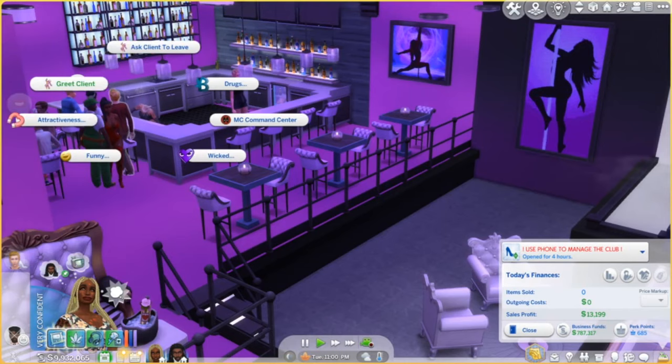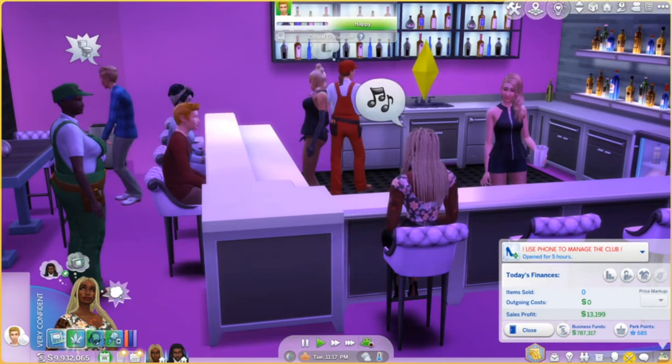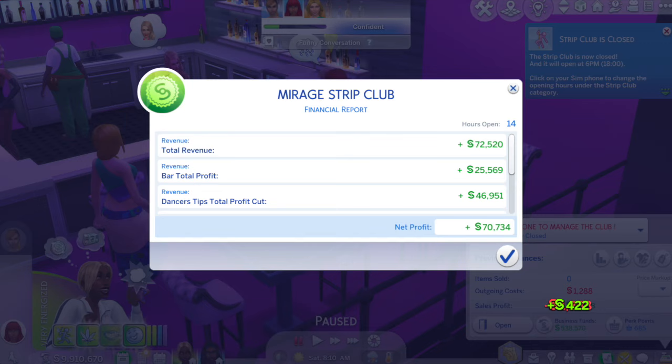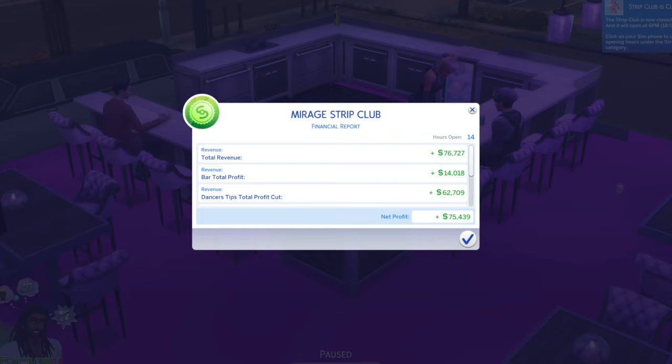You also want to greet your clients so they don't complain. When you see a new client or one that hasn't been in a while, click on your client and greet them — your Sim will sit down and have a conversation with them and they're going to spend more money. As you can see, this is 14 hours of work and my Sim lives a great, fabulous life from the strip club. I'll go over how to make so much money in my next video, but this was just for the basics. I hope you enjoyed this — please like and subscribe.